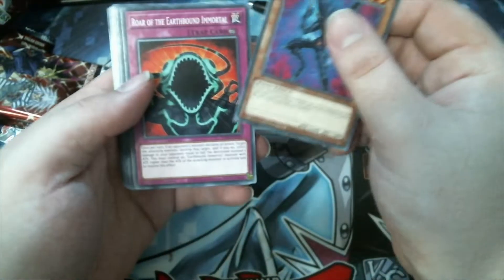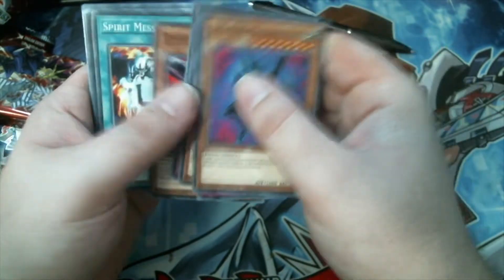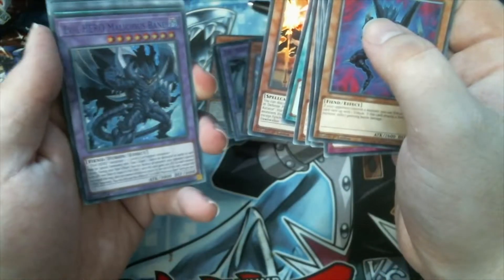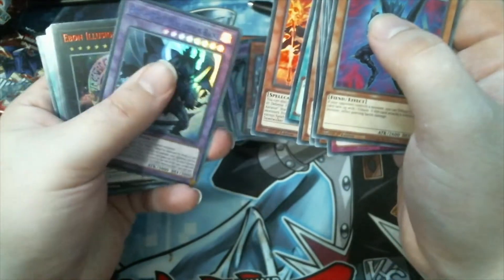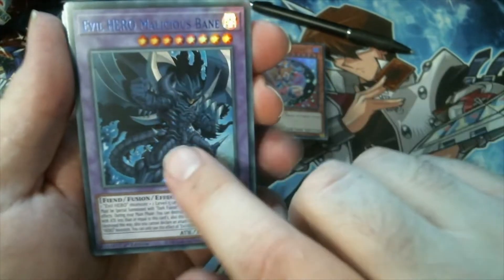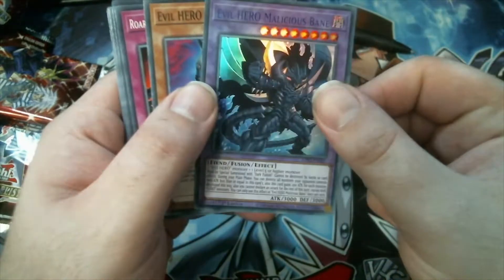Evil Hero Malicious Edge, Roar of the Earthbound Immortal, Fire and Ascator, Dark Spirit of Malice, Destiny Board, the Abound Colonel, Spirit Message L, Ascator Dawn Walker, Evil Hero... Malicious Bane! There we go! Can we get two? Ah, just an Airborne Illusion. But the fact that Malicious Bane is in blue ultra is even better. You only play the one of these, so that's really good.